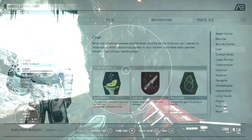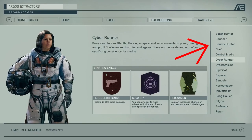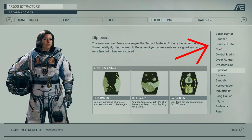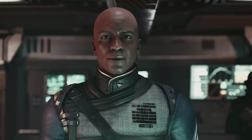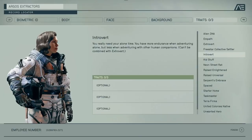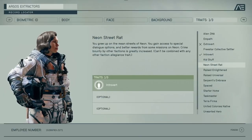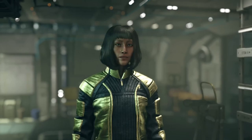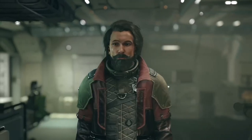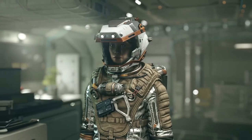Bounty Hunter will obviously be my background — picking that straight away, no questions asked. When you pick a background it comes with three skills, and the three I'll be getting are: Boost Pack Training, Piloting, and Target Control Systems. They don't tell you exactly what those do, but from the names they're pretty easy to figure out.